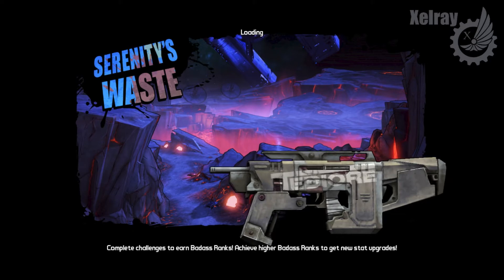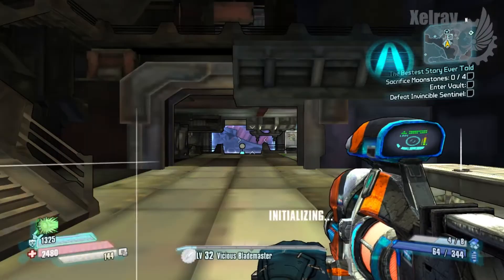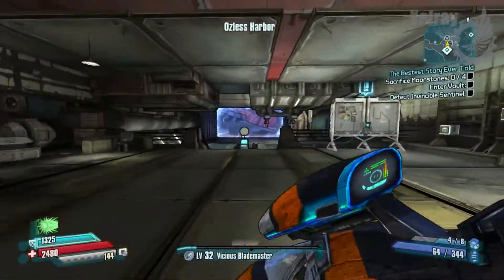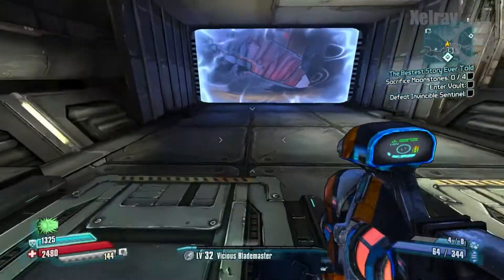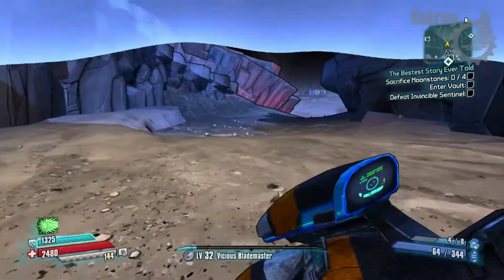Hey everyone, Zell here, and today we're going to be looking at a boss. Iwajira is his name, and he is found in Serenity's Waste. I found him when I was looking for the vault symbols earlier today, and I decided I wanted to show you guys where he was and kind of what he's about.